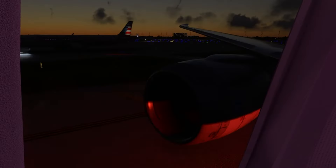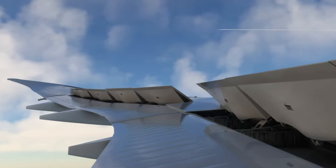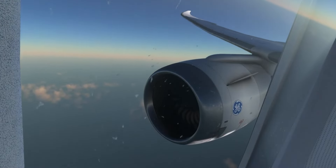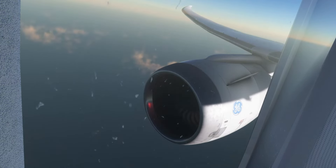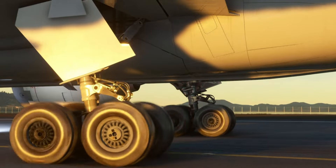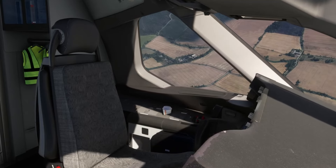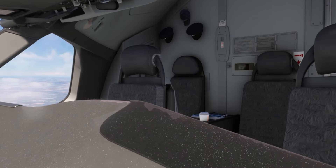Next up, Bravo Airspace has announced their 787-8 is coming to Microsoft Flight Simulator Marketplace for both PC and Xbox, and it should be released this week. The Boeing 787 is a custom rendition of the aircraft. However, it still requires the premium deluxe version of Microsoft Flight Simulator to use it, which means it's using the base version of the aircraft as a platform. The really cool thing about this is that it brings custom sound effects for both the General Electric and the Rolls-Royce engine variants available in the simulator.